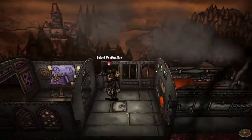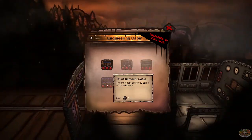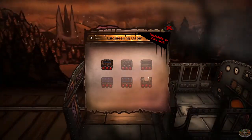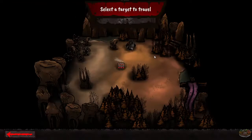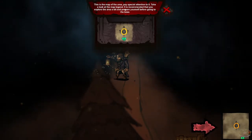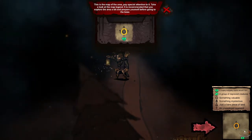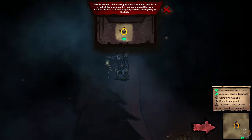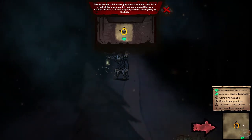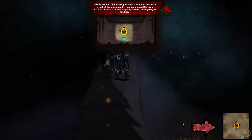So this is my select destination. My engineering cabin - I could build a weapon workshop, which unlocks new boss levels, but I can't do any of this in the demo - it's in the full game. Let's set a destination. That looks like the boss - I don't have any other destinations so let's go there. It looks like there's a little exploring to do first. This is the map of the area - pay special attention to the map legend. It's recommended you explore a bit and prepare yourself before going to the boss.